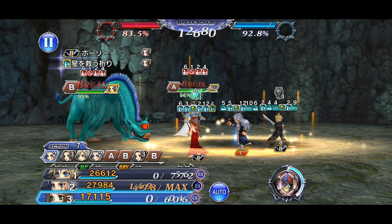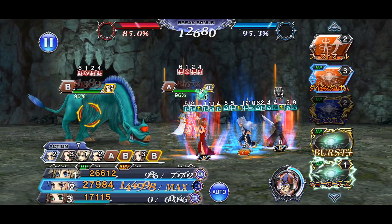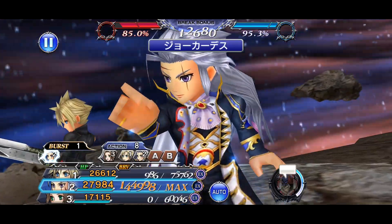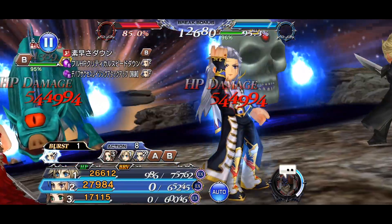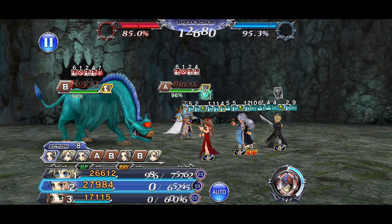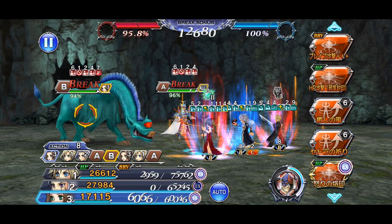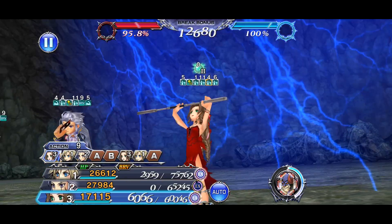Whenever you use his FR ability, it does delay all targets by 2 turns before the last HP attack, and it also launches them, which is really nice. What would have been a nice add-on would have been if it also inflicted paralysis onto the enemy, so you wouldn't have to worry about that. But you could always use Cross Slash Plus to inflict paralysis beforehand before you use his FR ability, and then you'd be good to go.